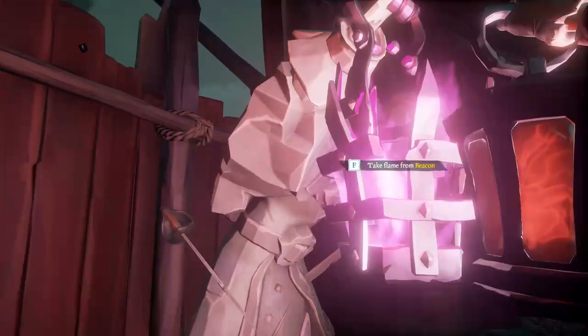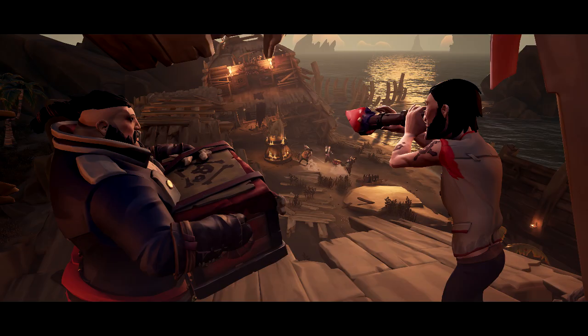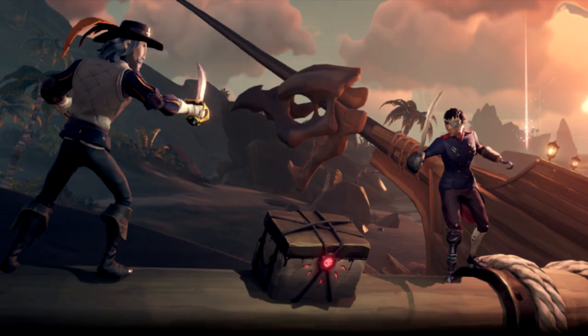They've also fixed the equipment bug that resets your equipment preferences when you log out. Pets shouldn't freak out as much when things get chaotic. You may come across Rag and Bone chests on your travels — these now turn in to Duke for five doubloons with no turn-in time. Reaper chests will now reward 25 doubloons rather than the previous 15.